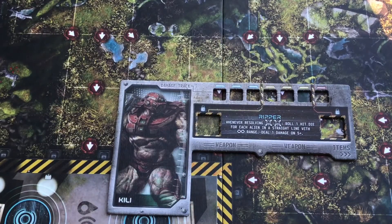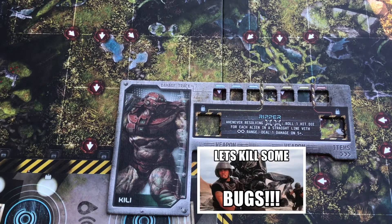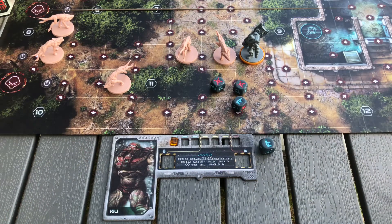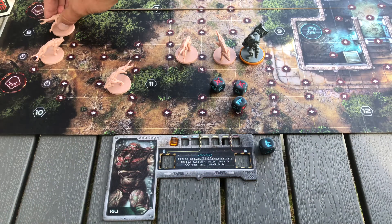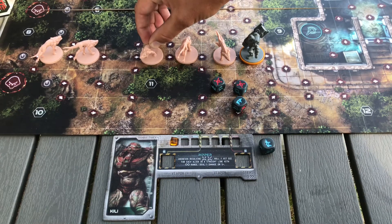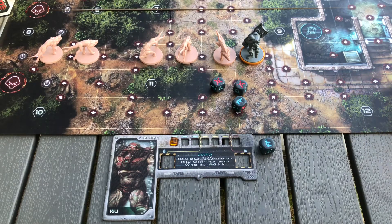Up next we got Keeley. He has the ripper ability, which is totally either a meme ability or something that only advanced players are really good at. What you really want to try to do is move as many aliens as you can into line of sight with that two-movement that you rolled. The more you can roll, the better chances you have of making this ability effective.